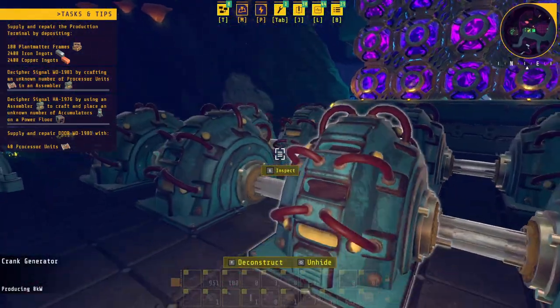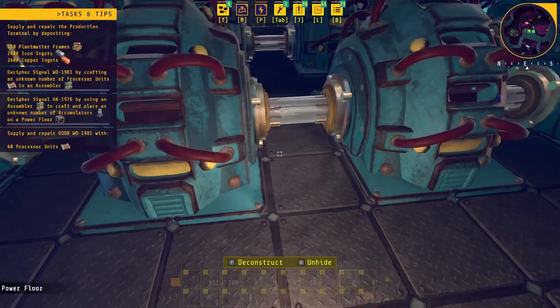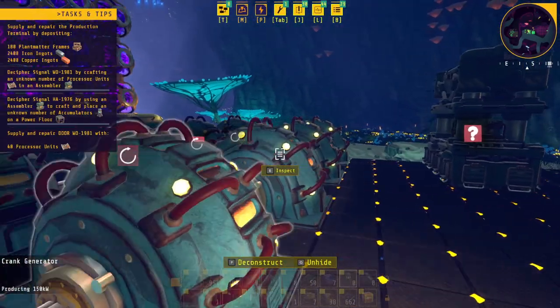Something I ended up researching that I couldn't figure out how to use was connecting the generators together. I actually had a two block gap between them so they weren't connecting, but if you have a one block gap then they actually connect together. So if I go ahead and crank one they'll crank all five on this row.